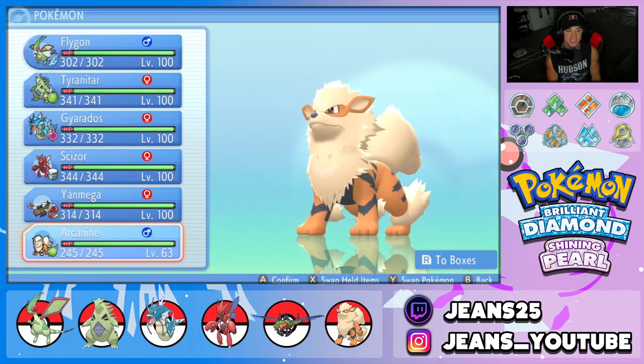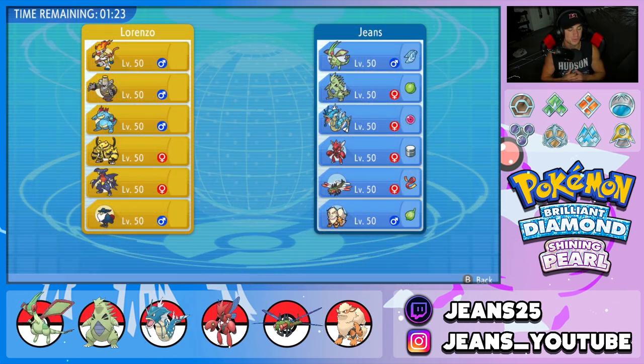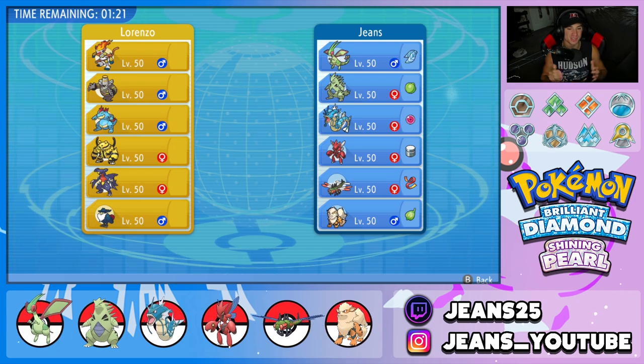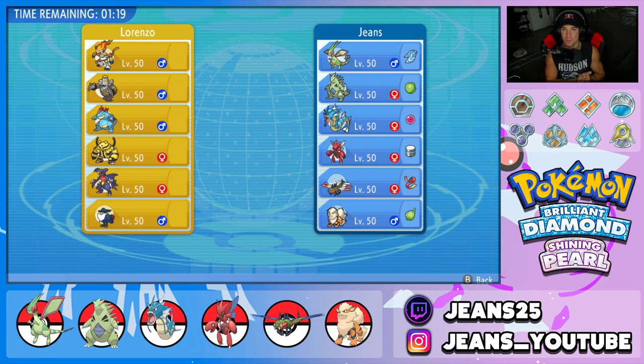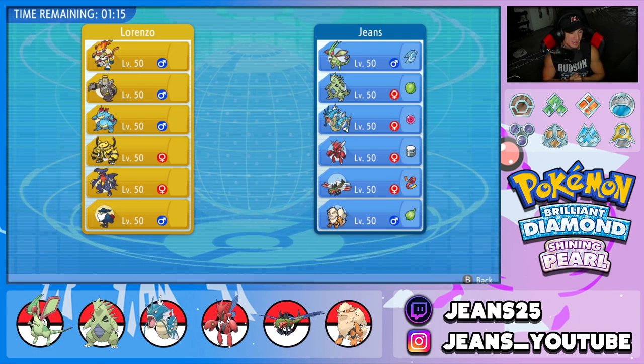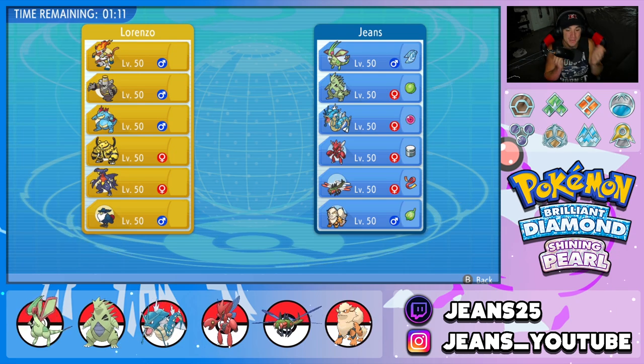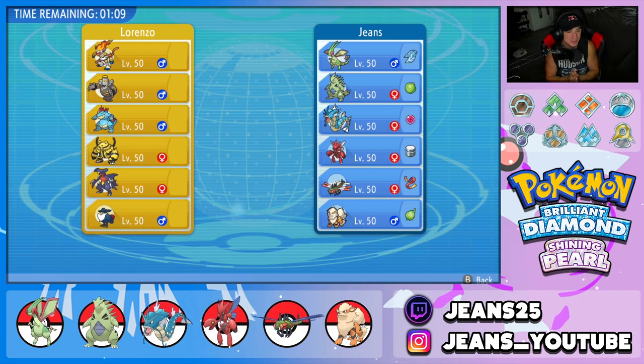That's the team preview — let's hop to the Coliseum and get rocking with this Flygon team! Battle number one: we're going up against an Infernape, Dusknoir, Feraligatr, Electivire, Garchomp, and Honchkrow. All these Pokemon are so cool and there are no dupes. This first battle is looking amazing.